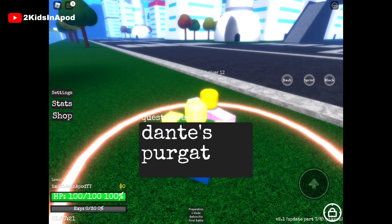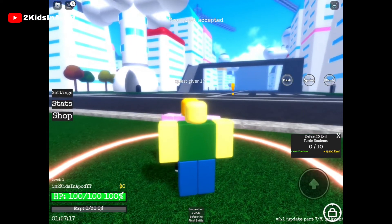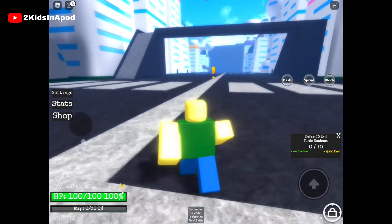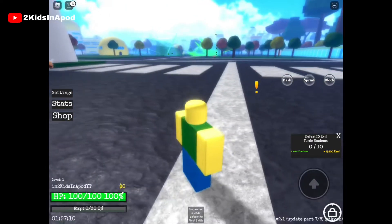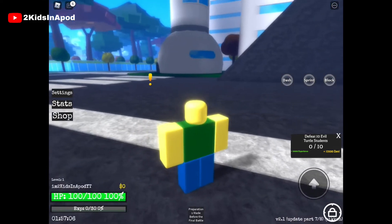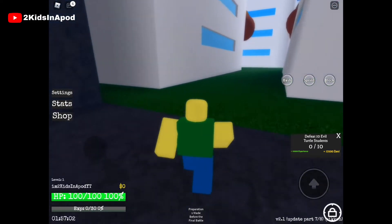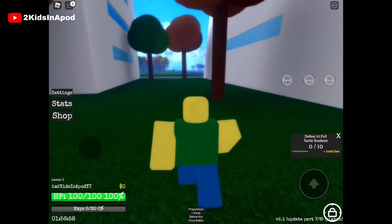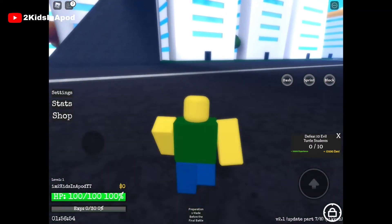Okay, defeat 10 evil — I can see the exclamation point showing where to go, but I can see nobody. What is happening? Is this a glitch? They're supposed to be here but there are no NPCs. Are you guys having the same issue?